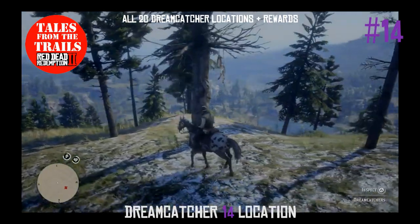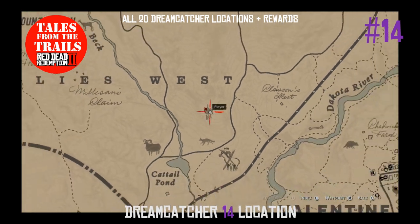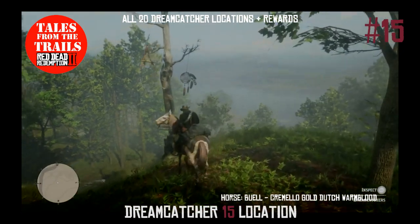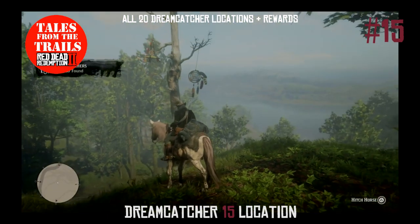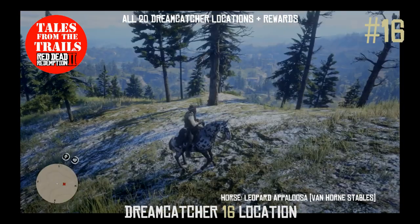Dreamcatcher 14 is near the Cattail Pond, which is just south of Grizzly's West. Dreamcatcher 15 is another one in Ansberg, very close to the U in Ansberg.